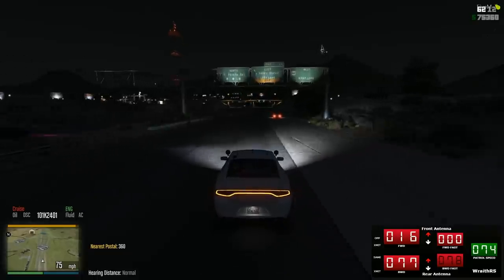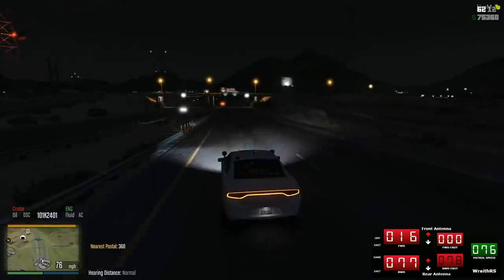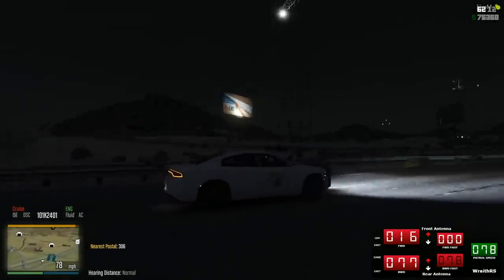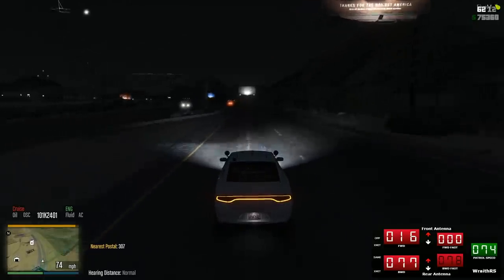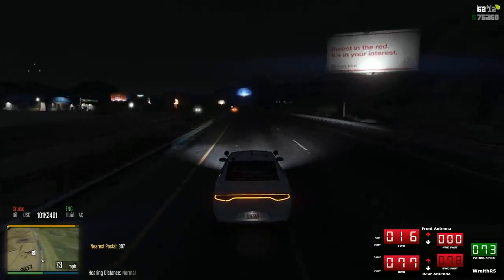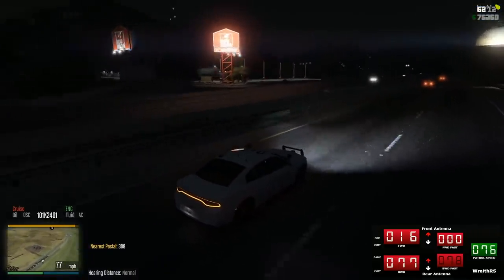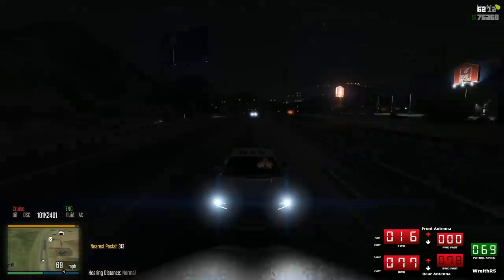I'm going to try to set up for some radar. We've got these cars, so we might as well put them to use. Try to set them in some really good locations and see if we can still get people speeding, even though we're in cars that legitimately look like police cars now — which is scary. They're extremely optimized for the server too, which is the most important part. I like how that glare is doing a weird flicker when you come up on it from different sides — I've never seen that.